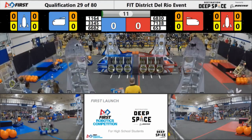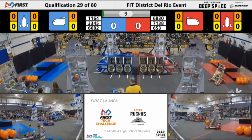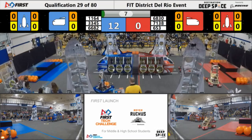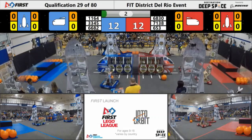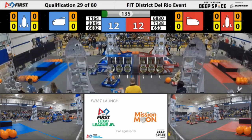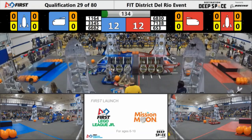Each alliance electing to have two robots start on the lower hab and one start on the medium. They will be tied if they are each able to pass the hab line before the sandstorm ends. Looks like on the blue side, trying to get some cargo into the cargo ship — not quite happening.